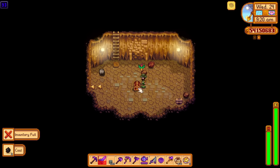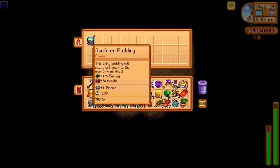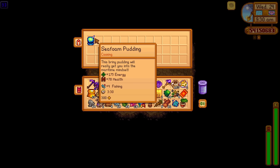We've got another chest here - can it be something good? Some sea foam pudding. That's very good for fishing, by the way - it's the best food you can eat to give you a plus four fishing, which at level 10 makes you level 14.